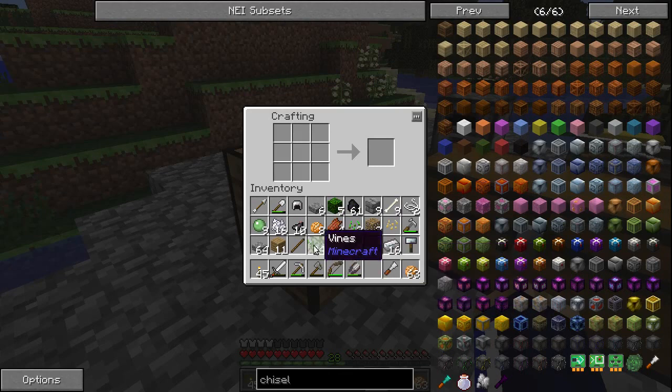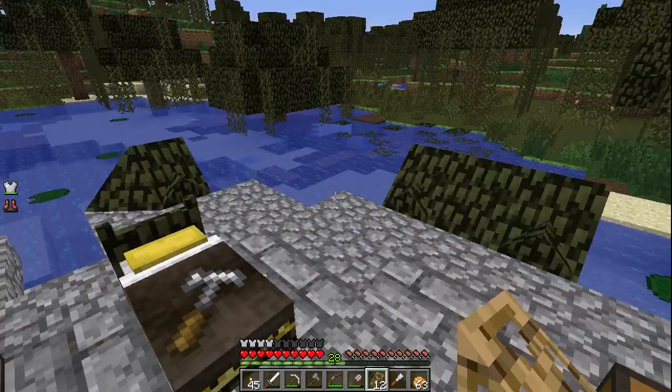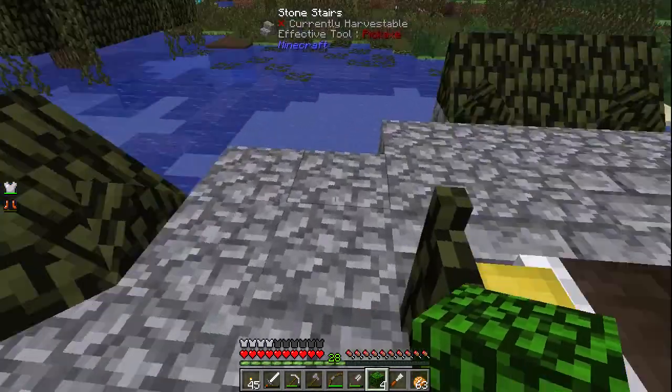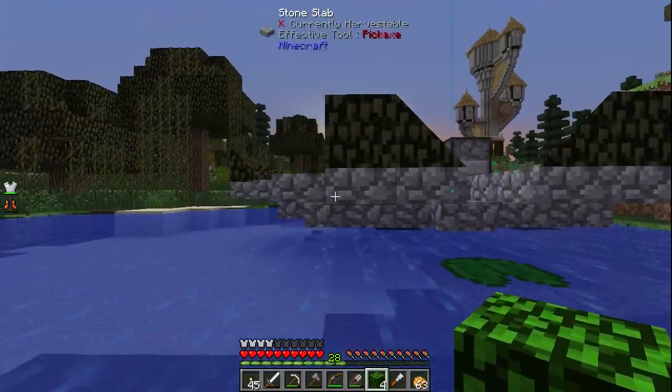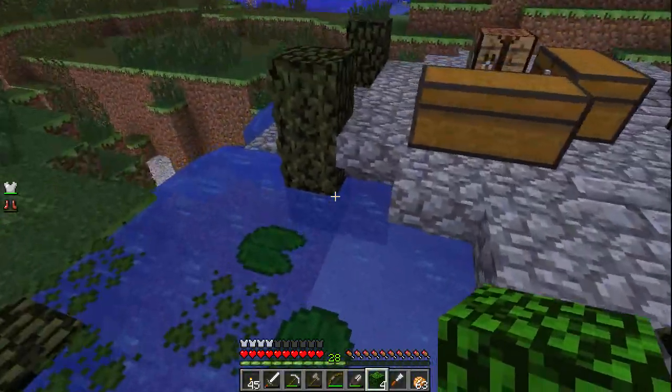Let's make some more carpenter's slopes. I think for that you just need a couple of carpenter's blocks arranged in a right angle, but I need some more carpenter's blocks first. To make one you just pop a square of sticks around a single block of wood planks, then make the slopes from those — that gives you plenty to work with. We need an oblique exterior slope coated with oak leaves. I'll see if we can make this side look a little bit more random on the outside, sticking out and bushy. We'll be decorating this area with leaves and bushes and just making it feel a little bit more organic.